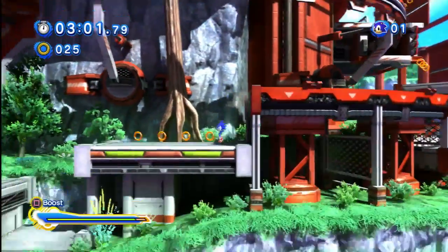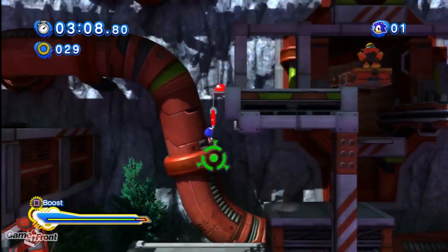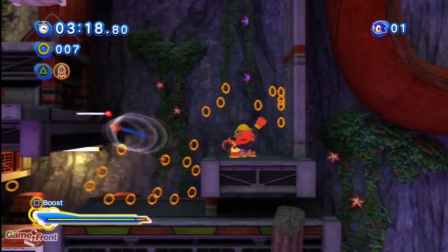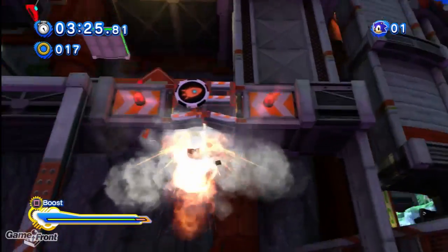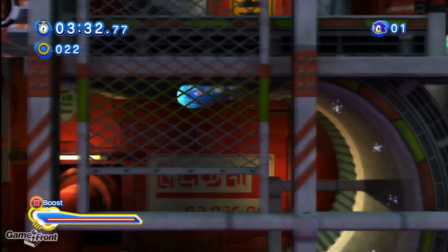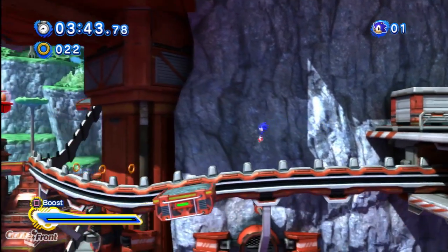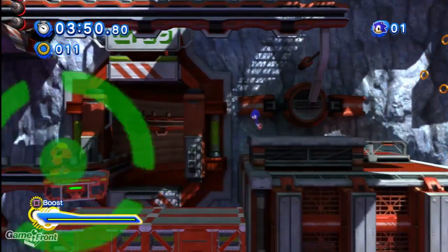Right here is pretty much the meat of the level. You've got this little minecart area where if you jump on the minecart, you can hold down the boost button to make it go faster. Just make sure that you jump off before it hits the wall. You want to try to stay on the minecart as much as you can, but even if you get knocked off, you'll still make it around — you just have to go the slower route. Using the minecart is almost always faster.